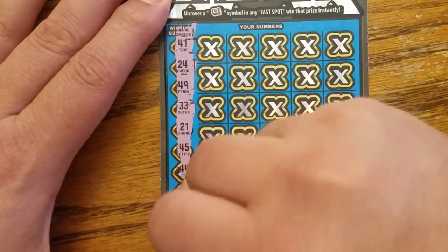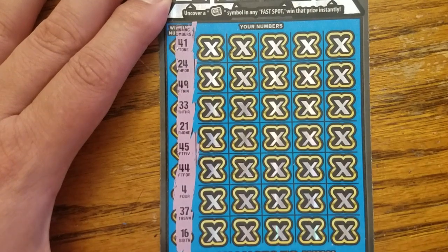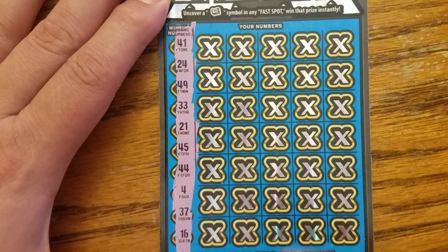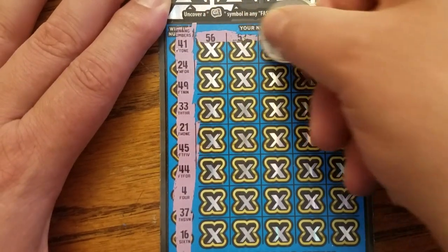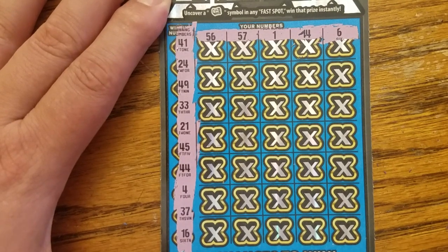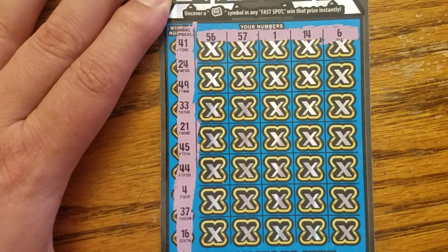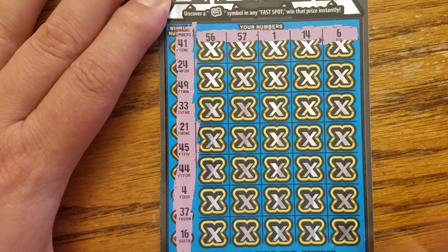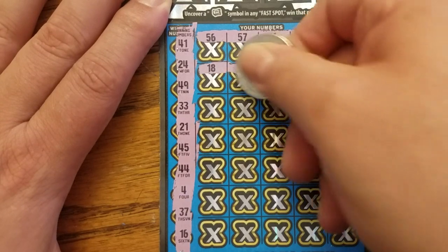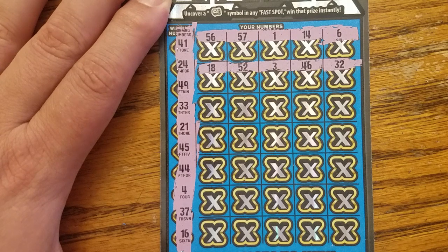We've got the 40s, the 20s, the 30s, the singles, and the teens — we are missing the 50s. Top row: can't get 56 or 57 because no 50s. Pesky number 14 and number six. Next row: number 18, 52, no 50s, number three, 46, 32.